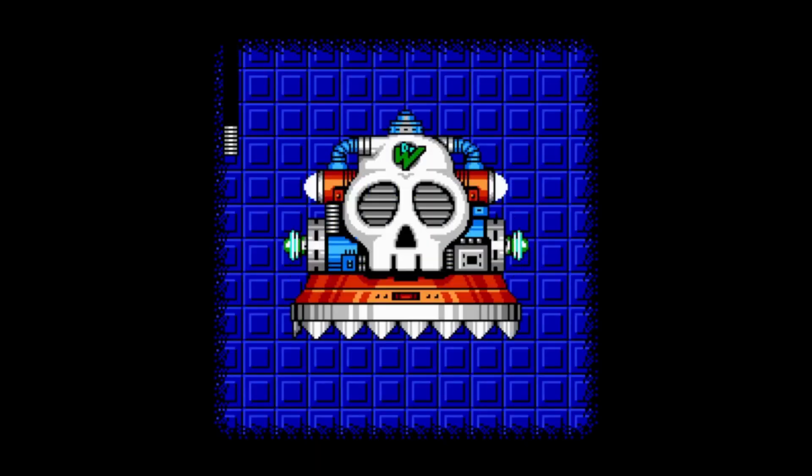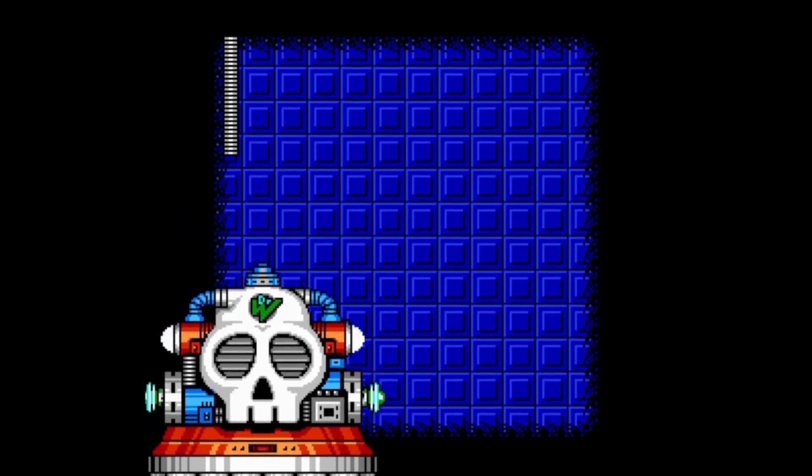Wily Machine 6 from Mega Man 6. Its weapon is Blue Orbs and it is weak to Silver Tomahawk.